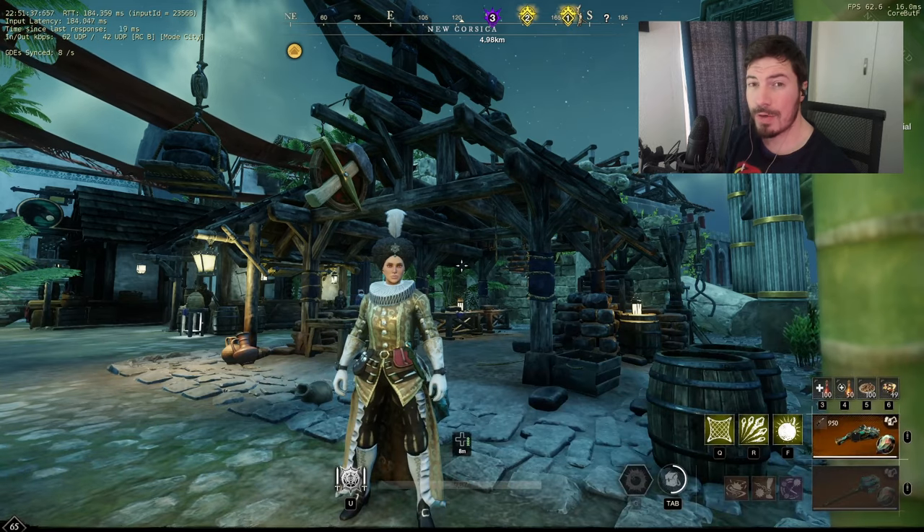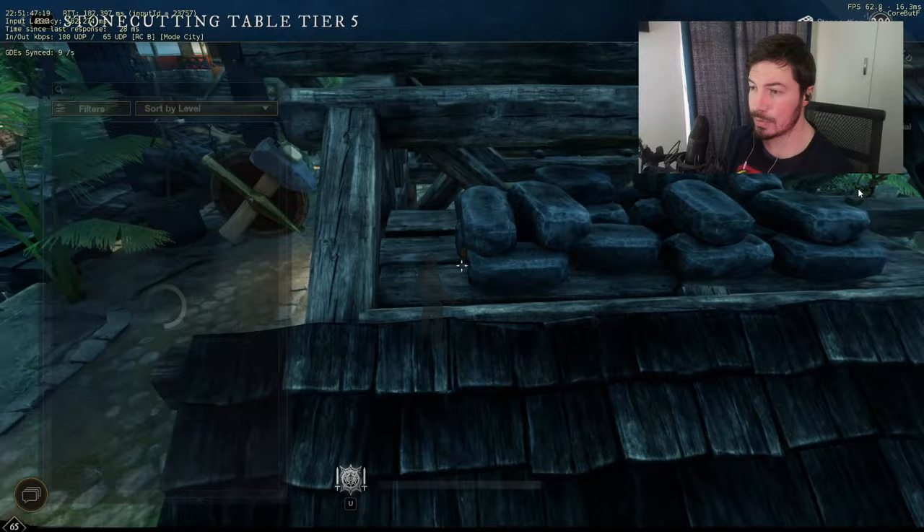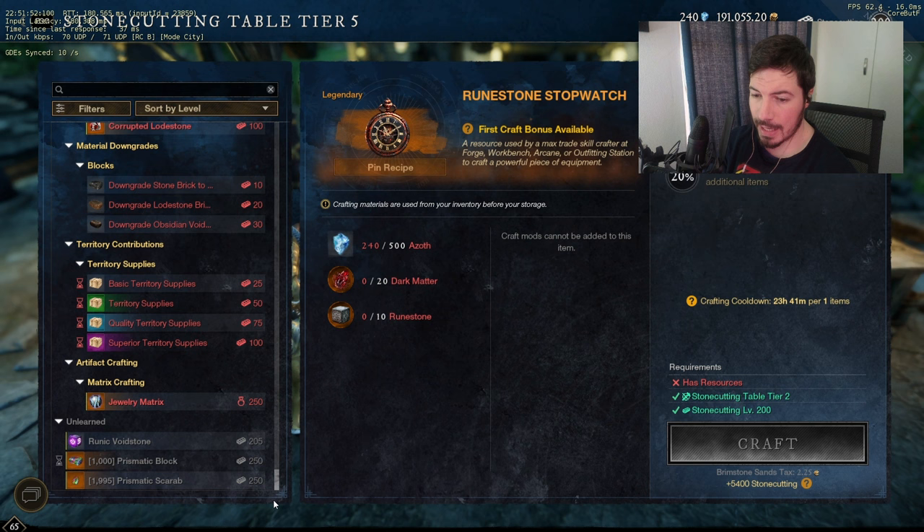How to craft 700 gear score? Well, it's not as difficult as it might seem. The first thing you might need is a prismatic scarab. You can just go to your stone cutting station — you will have to level this completely, but at the very bottom you'll see that you can craft one.